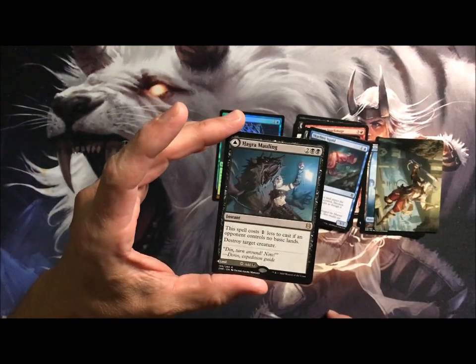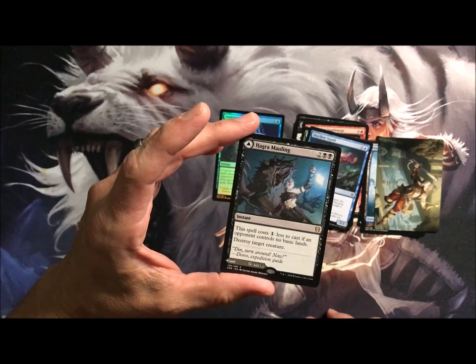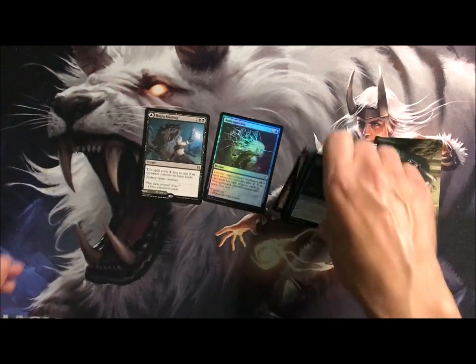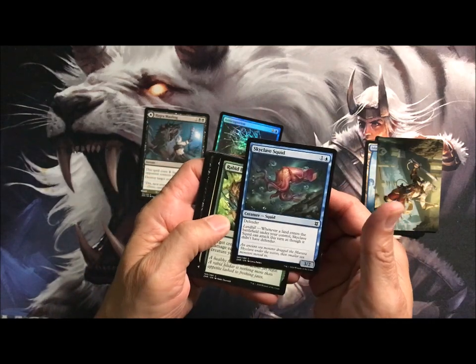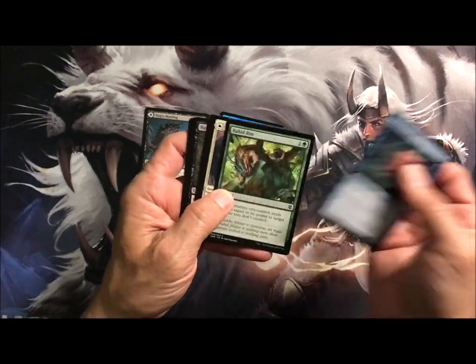Haggra Mauling — not much going on there. Costs one, opponent controls no basic lands, destroy target creature. Four big hitters are in Zendikar — Seagate Restoration, I've got to use Awakening Soul of the Wild — I'm looking at it right now.